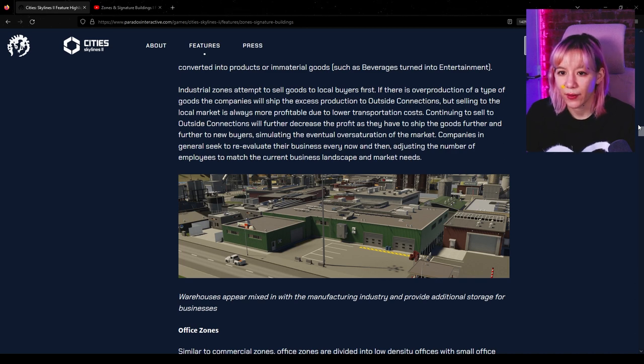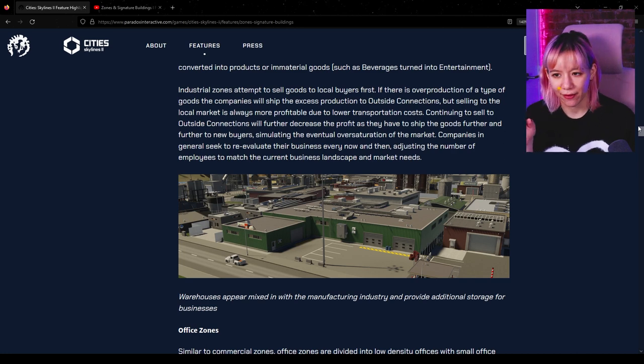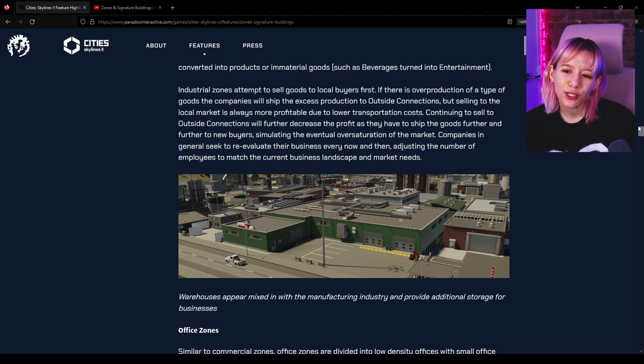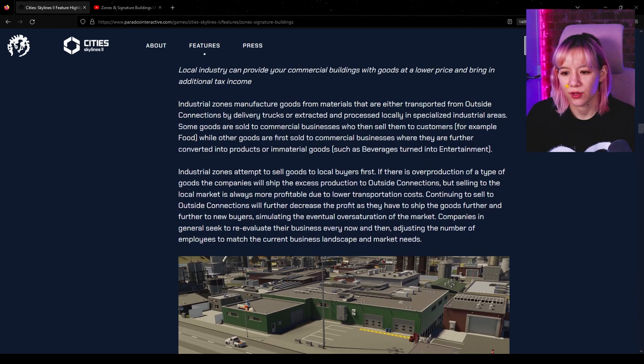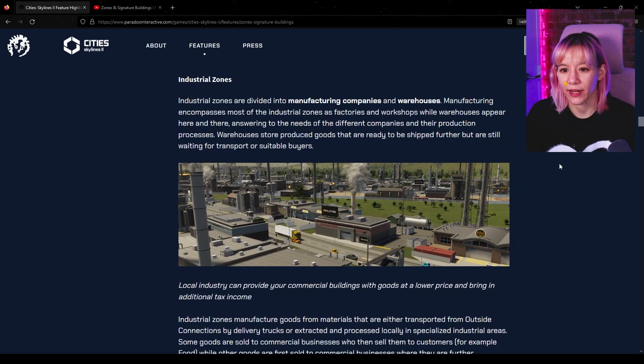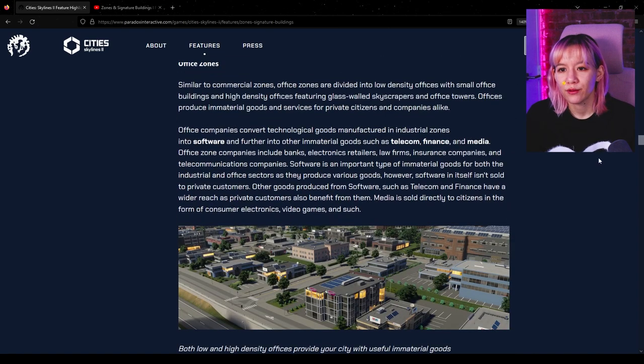Companies in general seek to reevaluate their business every now and then, adjusting the number of employees to match the current business landscape and market needs. This interests me because instead of buildings just getting abandoned quickly, they're actually going to adjust the number of employees before completely evacuating — which is good. The industrial areas we're seeing look so great; the sizes of everything look really nice.